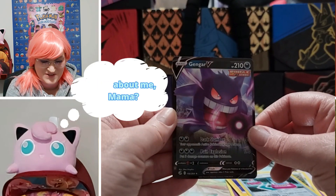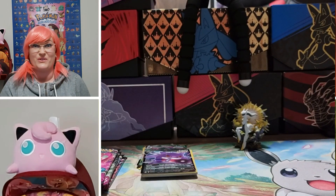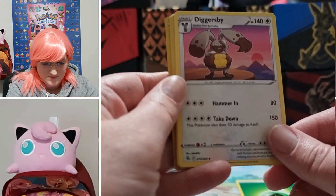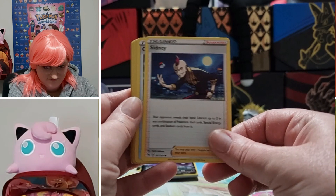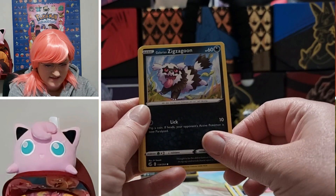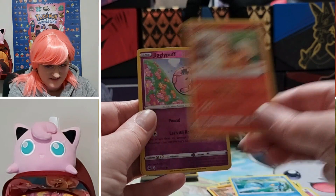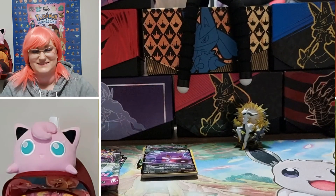Definitely one that I was looking for in this Fusion Strike. Excellent. If we can pull that V Max, that will be boss. Energy, Dacris B, Sidney, Cross Switcher, Chansey, Zigzagoon, Manaphy, Clauncher, Growlithe, Chigglypuff, Obstagoon. Try again. Back in — Gengar V Max is one of the big chase cards on this.